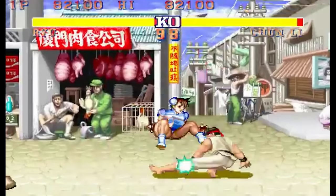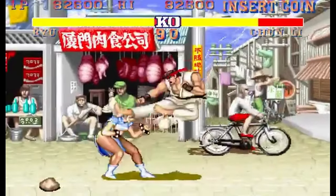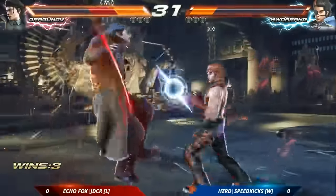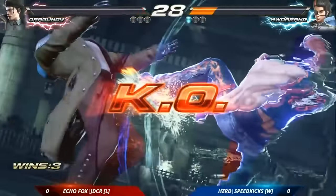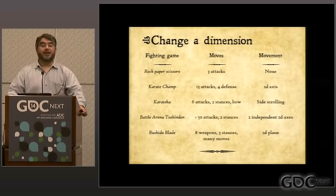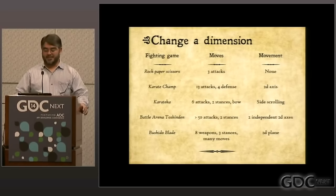A game that was extremely important to fighting games was Street Fighter II, as it introduced multiple characters, asymmetrical play, and combos into the fold. Everything from Mortal Kombat to Virtua Fighter and then Tekken took these lessons and applied them differently in their own context. Raph Koster argues that there are only five fighting games, but if we look at each game's Yomi-mediated decision tree, very different strategic dynamics emerge from them.